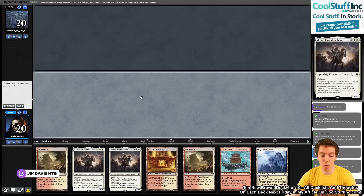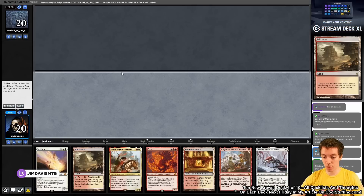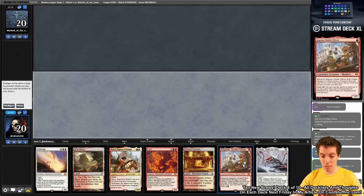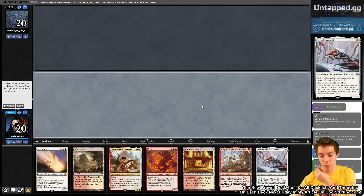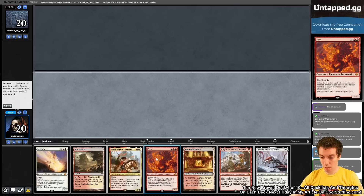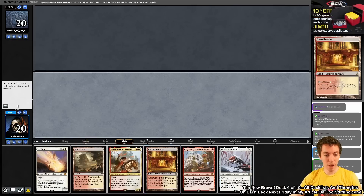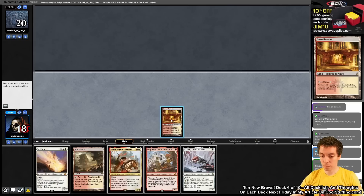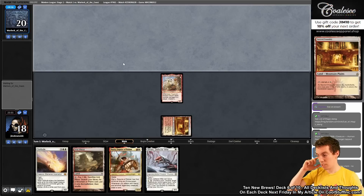Starting off with a terrible hand — five lands and two Adelines — we mulligan into a much better hand: Ragavan, Merry, with Solitude and a white card. That's a really good seven-card hand, so we keep it. Sacred Foundry comes down, Ragavan comes down — we have Solitude and Merry with Ragavan in play, which is pretty sick.